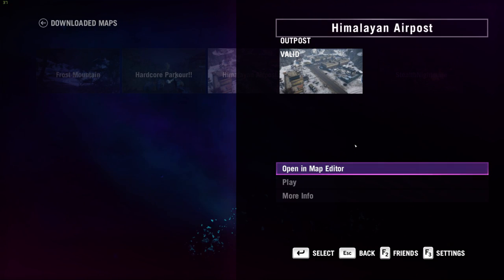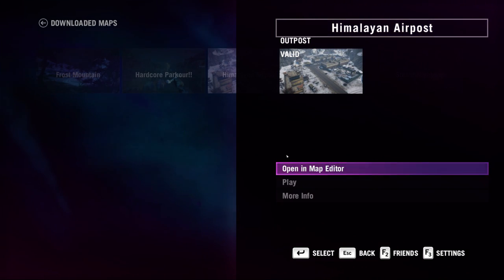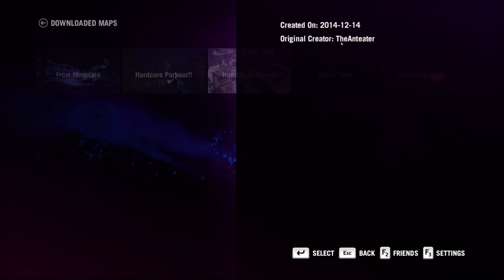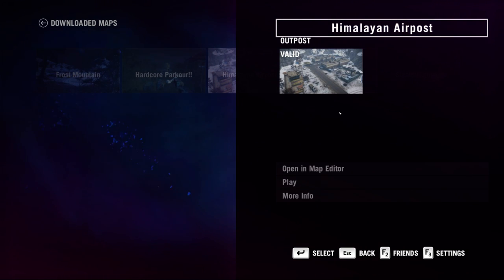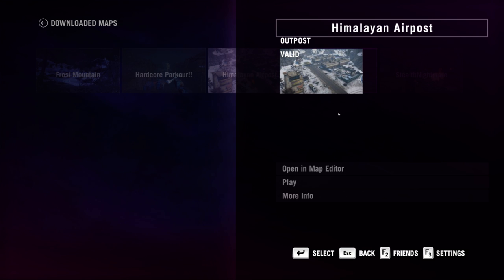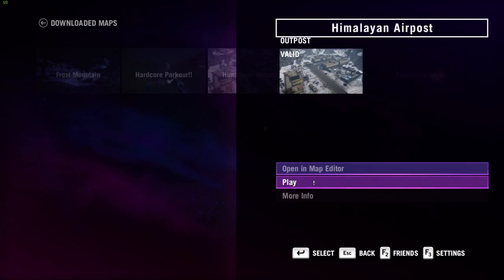How's it going guys? Welcome back to another Far Cry 4 custom map. My name is Ed and today we're playing Himalayan Airpost. It's an outpost type map created by the username The Anteater. I've played it before and I swear I've recorded it but I can't find the file anywhere — I must have deleted it by mistake. But let's play this map again; it's actually pretty good.